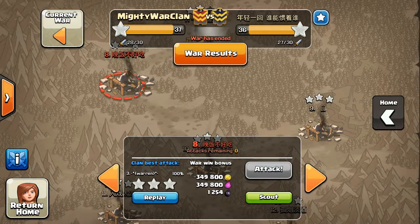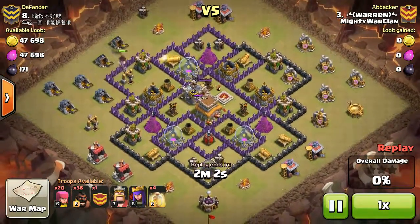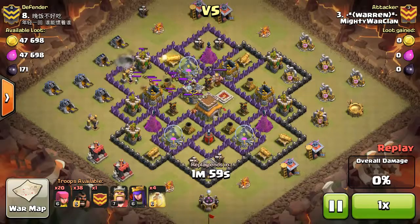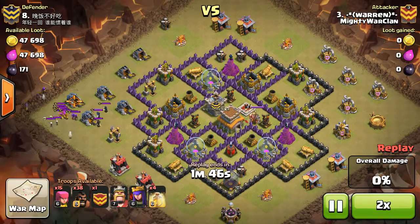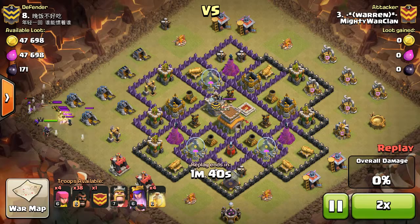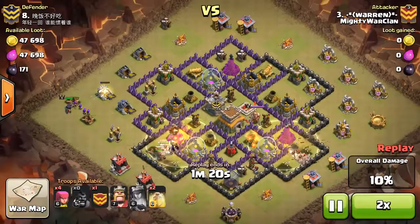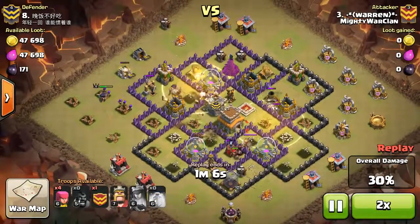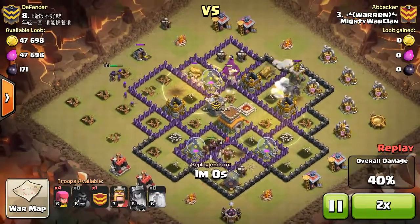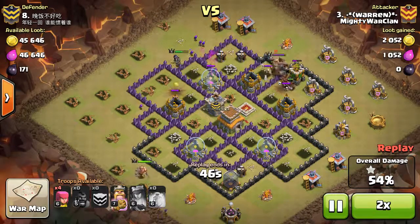Now to the next one. This is Warren — this was the last attack when he equalled the score, and it's going to be Hogs. Luring that CC out — very important in the Hog attack. It's one of two things that can mess up a Hog attack: the CC, and the second thing is Double Big Bombs, which there could be some on here. Hogs flying everywhere, good heal placement. There's some Lava coming out. One Big Bomb on the left, one on the right — takes out a group of Hogs, but luckily the Hogs are split up so not all of them are hit.